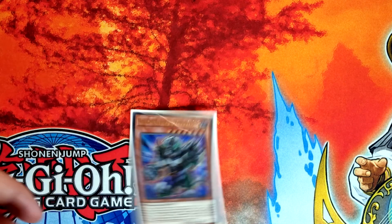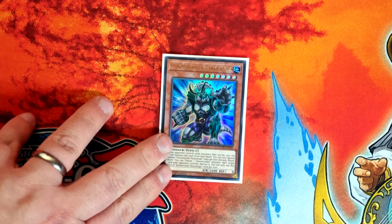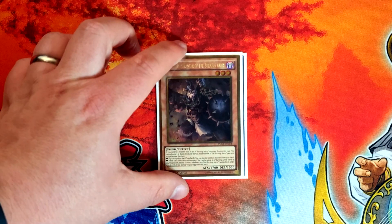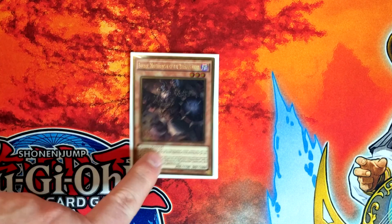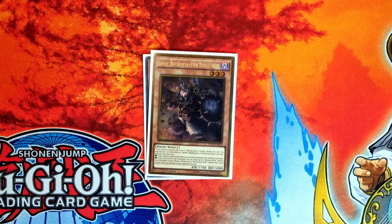Onto the side deck. There is one flex spot which we'll talk about in a moment, but firstly we've got Dinowrestler Pankratops — we just want to break boards, this card is dumb, it's like the first card that goes on every side deck list for me. We've got a single copy of Barbar — this just helps us in time. This deck is very good at grinding, so a lot of the time you're going to play against people who have built-in burn like Prank Kids. This is going to help you protect yourself, and if your opponent tries to clock you in time, you've got an opportunity to play back.